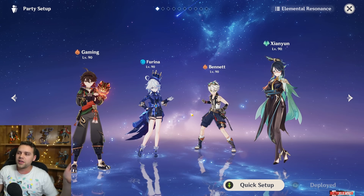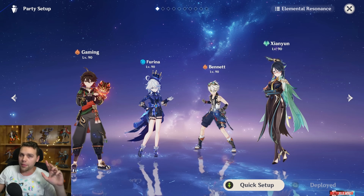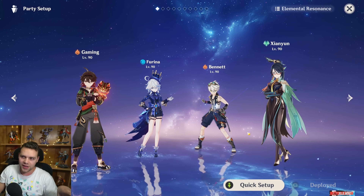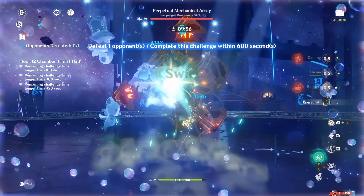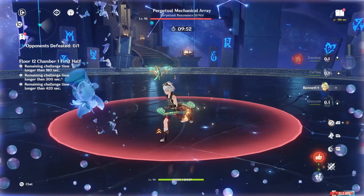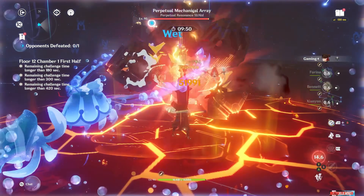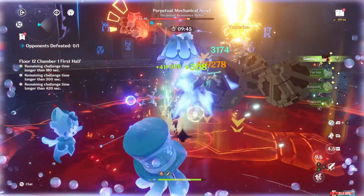For his teams, obviously running with Xiangling — wait, actually Shen Yun — this is going to be his ceiling team. It's not my favorite team, but I do think it is the strongest. If you're not careful you can easily miss out on vapes. Double swirling with this team is extremely hard, and if you do it wrong you lose Bennett uptime. The combos are absolutely madness to execute, but the gameplay is high-octane and incredible.